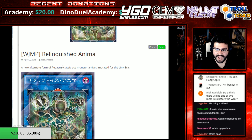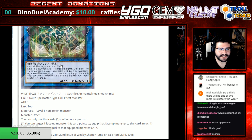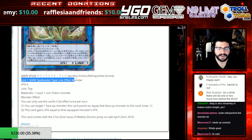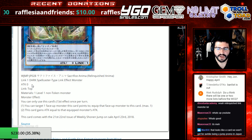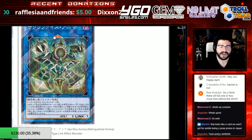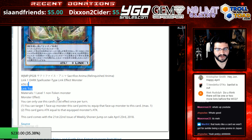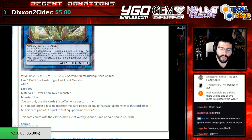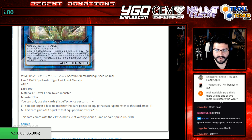We have a pretty cool Link Monster. Its restrictions are interesting. It's a Link 1 Dark Spellcaster type effect monster. Attack 0, Link Top, so it gives your opponent a Link. So it's meant to be transitional. Like Relinquished, you can only use this card's first effect once per turn. You can target one face-up monster this card points to, and equip that face-up monster to this card.